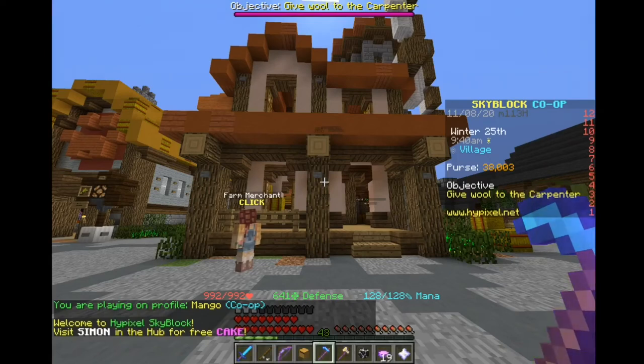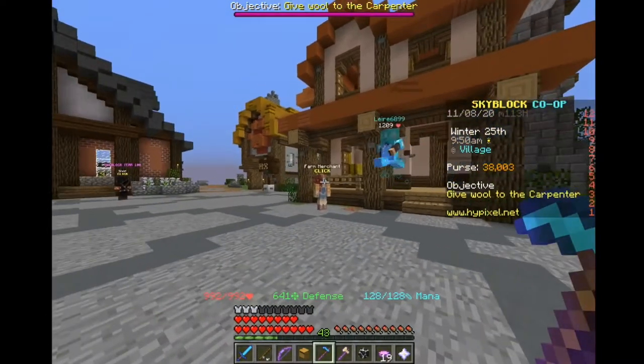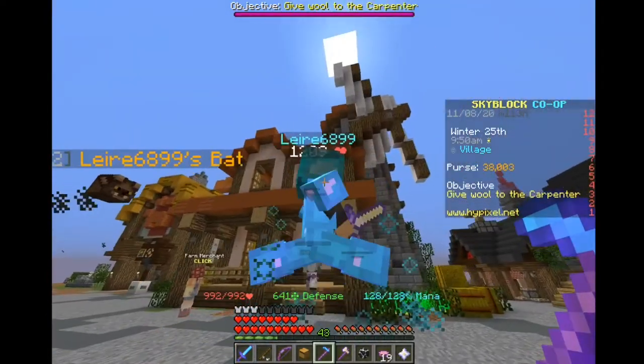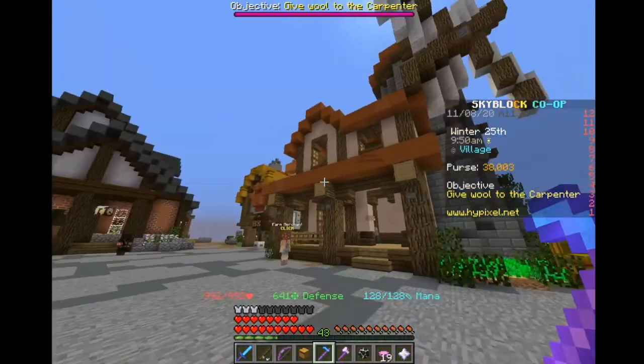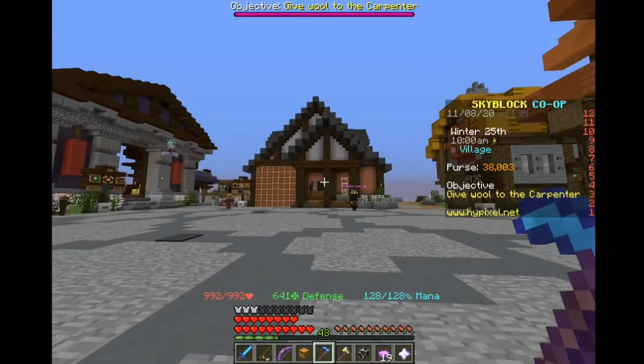What's up guys, welcome back to another Convicted Alarm video. Today we are going to be showing you the new farm update. You had this farm merchant here before, but what they added was this big great windmill and this house, and that was a community project funded by the people of Skybrook.